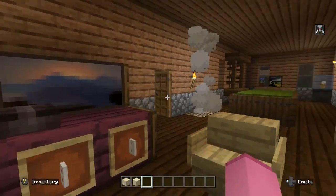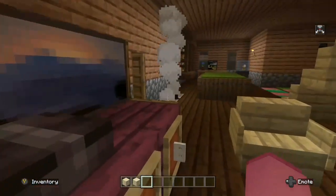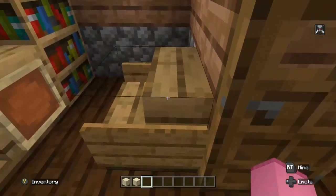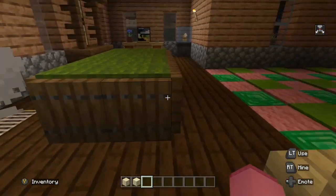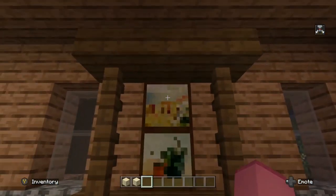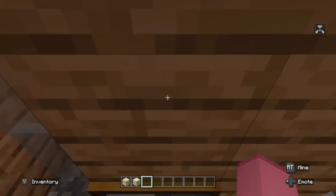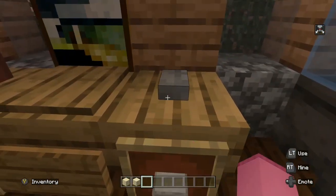Next we have a video game console — that took a while to make. Then we have my fireplace. So this is my study room, I think it looks really good and the chair looks cool as well. These are just my vents, and this is a pool table, with some paintings around.